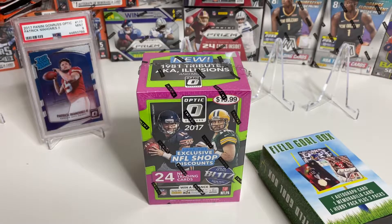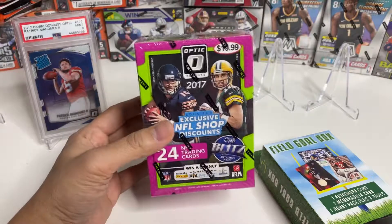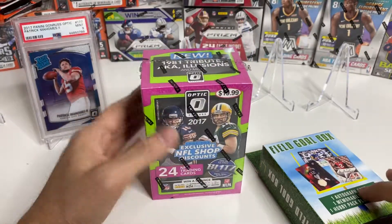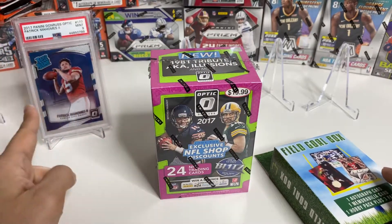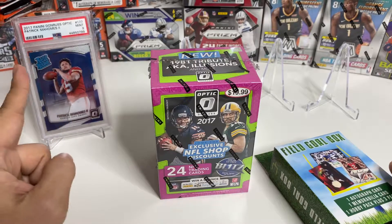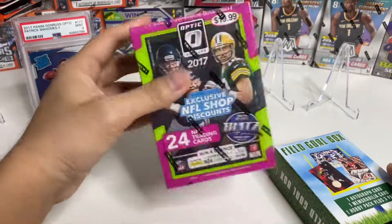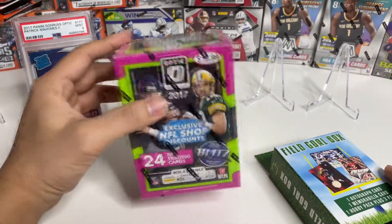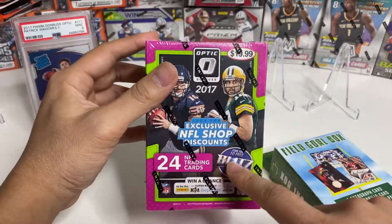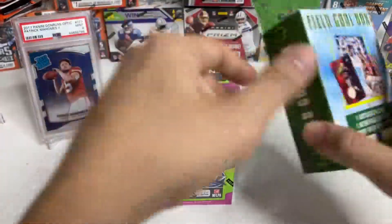Hello, welcome to Hitman Rips. This is Hitman, and today we'll be ripping a box of 2017 Optic Football. The main goal is to hit Patrick Mahomes' rookie card. I have one that I purchased, but we're looking for a pack-fresh one — hopefully graded PSA 10 if we hit it. There are only 24 cards in here, so chances are slim, but we have hope.